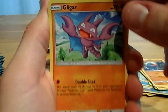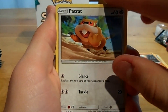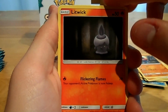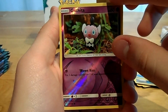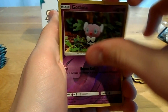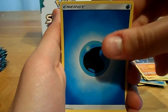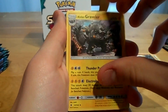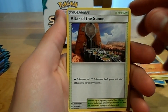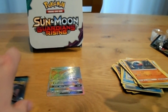Another pack starting off with Gliger, Alolan Joodoo, Patron, Litwick, Panchaem, a Reverse Gatita, a Swellow, a Water Energy, a Mellow, an Alolan Graffler, a Graffler, an Altar of the Sun, and a code for when the set is released.